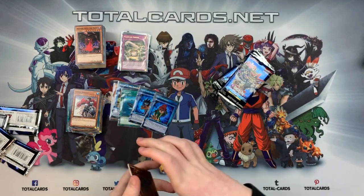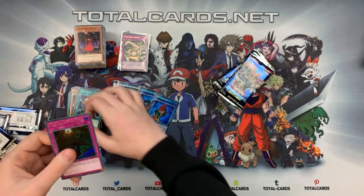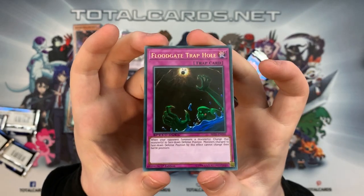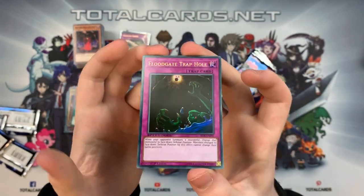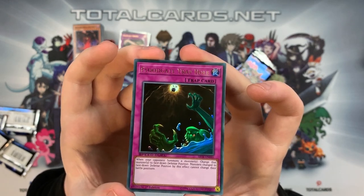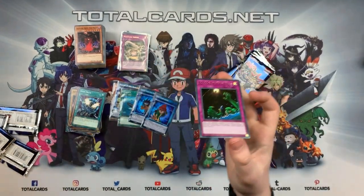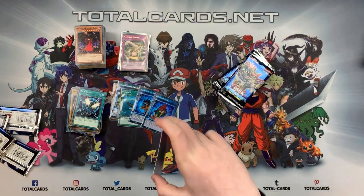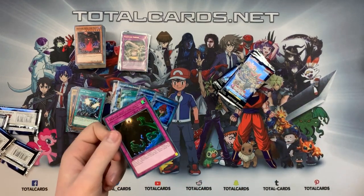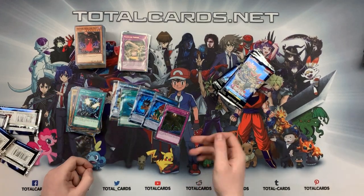We got another ultra rare — and this is a really good trap card. We've got Floodgate Trap Hole! If you play Speed Duels, you need to pick this card up. When your opponent summons a monster, change that monster to face-down defense position. Monsters changed to face-down defense position by this effect cannot change their battle position. So if they summon a Blue-Eyes White Dragon, just flip it to defense mode and they can't use it anymore. This card is bonkers — Speed Duels players hate it, people who run it love it.